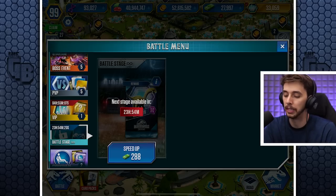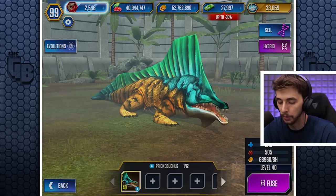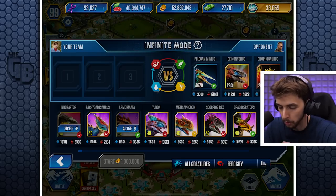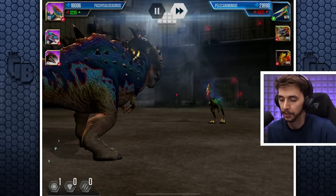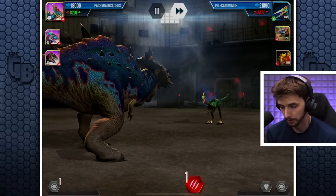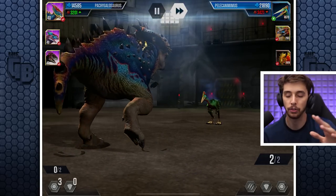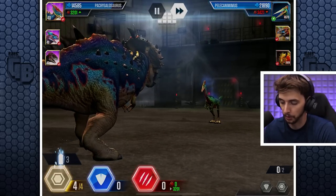We've got the Gyrosphere - I don't think we need to care about that. Oh I love that sound, that is the best sound in the world. We'll spend 280 bucks because we've got so many bucks - we'll do this one. We'll actually put our best creatures in: Scorpius Rex being one of them. I'll put Pachygalosaurus out first because Pachygalosaurus can tank pretty much anything. I don't know when Cryolophosaurus is coming - I had a look earlier at upcoming events and it's not there, so maybe it's later.